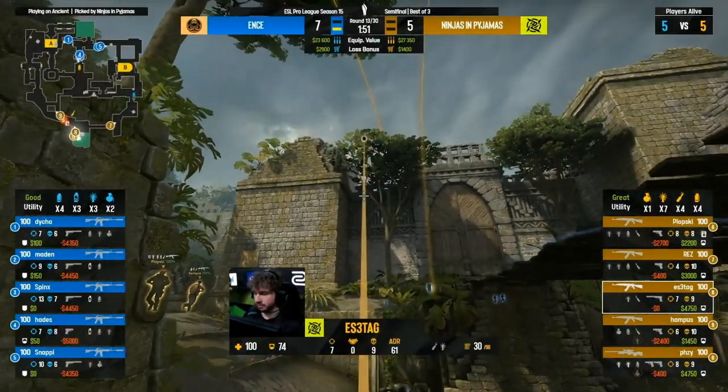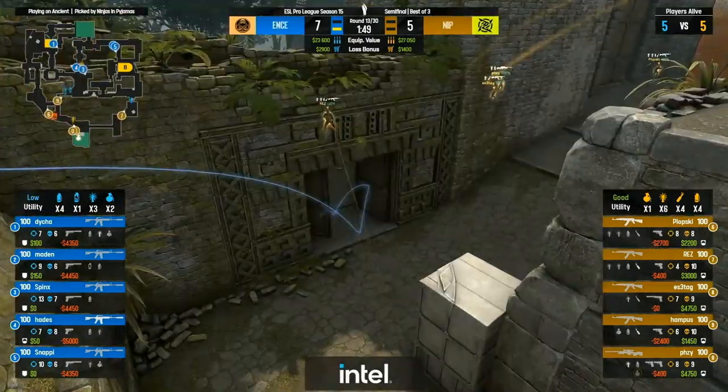NIP doing wonderful work now — this is still the most CT-sided map in the pool. Seven for ENCE — if NIP start to get hot, it's not enough; they need a few more rounds in this half. AWP for Fousey will be something they'll have to contend with on the inside. It's flashes that they lack — they still have a good amount of incendiaries and smokes, which means they can still go for the mid control with their M4s.